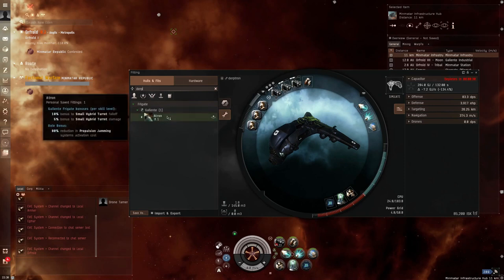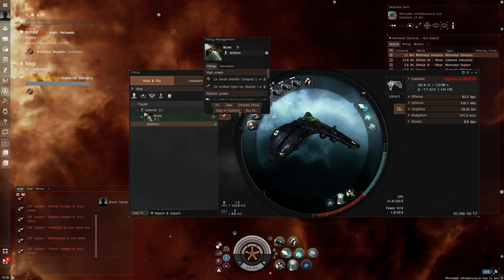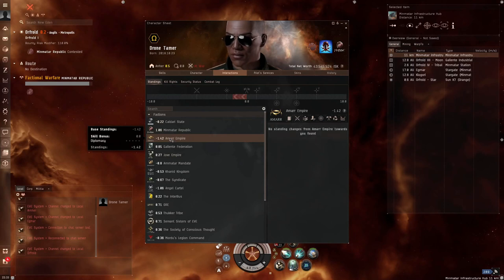All in all, for a new player with very little skill points or assets, this is one of the easiest ways to earn income in the game while also learning about PvP on the cheap. And believe me, you will be exposed to all levels and styles of PvP very frequently, not just small gang frigate PvP. The only real downside of being in Faction Warfare is that you won't be too friendly with the enemy faction in HiSec.